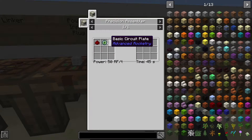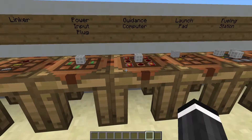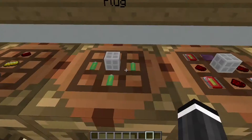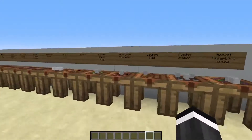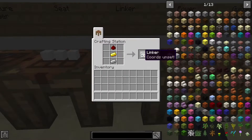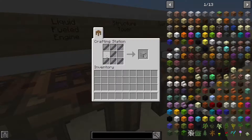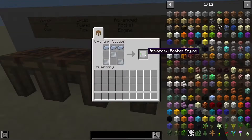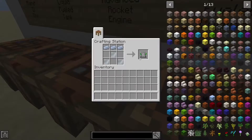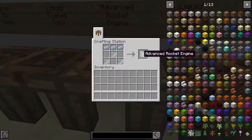Also redstone and a basic circuit plate — that could be pretty hard. That's how you make that. For the power input plug, I'm just going to use creative power input plugs today. Another thing you need is a linker — very easy — a seat, and structure towers which are steel rods. You can have either a liquid fueled engine or an advanced fueled engine; the advanced is faster but more expensive.